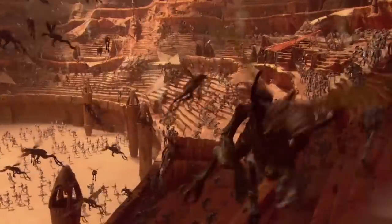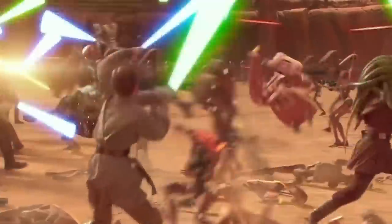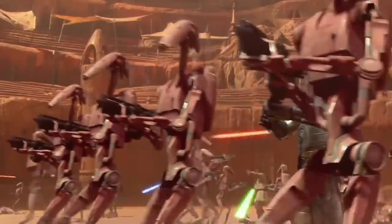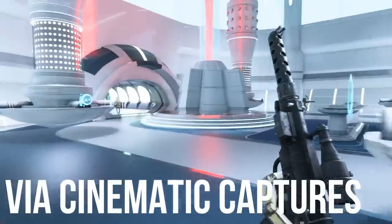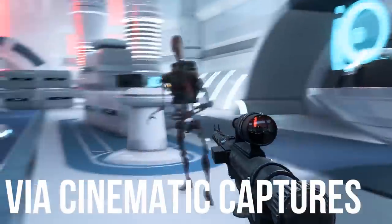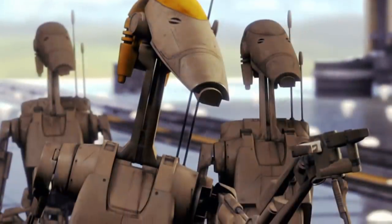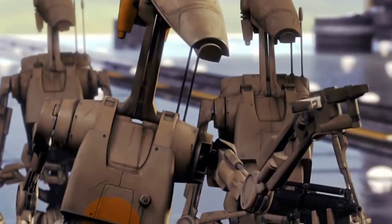Next, we have the Confederacy of Independent Systems and their B-1 Battle Droid. The CIS used their troopers in numbers, and the average B-1 was not at all an impressive specimen. They had very little in the way of tactics, sophisticated intelligence, or fighting sense — you often see B-1s standing out of cover firing, largely because an individual battle droid is meant to be highly disposable. Physically, B-1s are fine; they're rather strong and can fight somewhat in hand-to-hand combat, but their programming really holds them back. Their standard weapon, the E-5 Blaster Rifle, is in my opinion the worst of the four main factions — not very accurate, cheaply made, and prone to breaking.